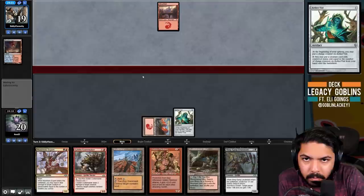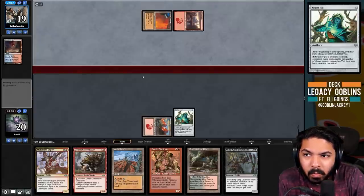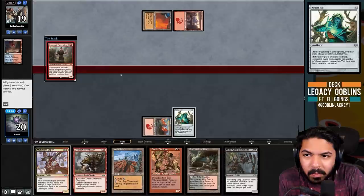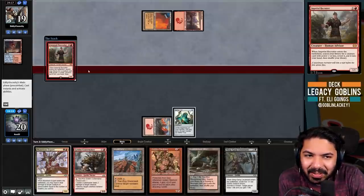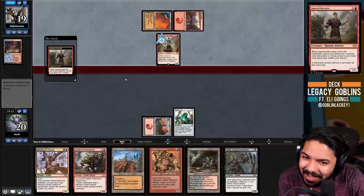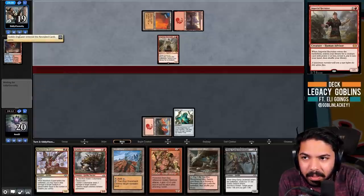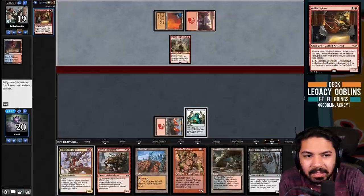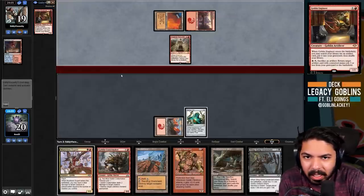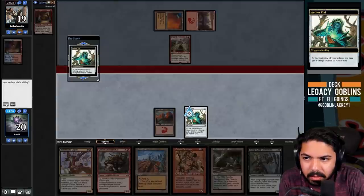Wait - is this Painter? Imperial Recruiter, oh okay! I was excited it was Moon Stompy for a second. Moon Stompy is almost unlosable for us. Goblin Engineer - wait, that's not allowed, we're the Goblin tribe here! The Jump-Start card is going to be quite good in this matchup because it counts all Goblins.